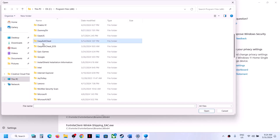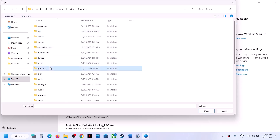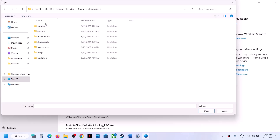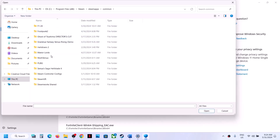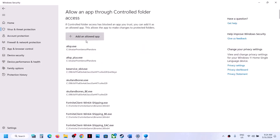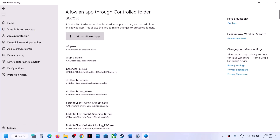Go to the game installation folder. If the game is installed in C drive, open C drive, Program Files x86, then open the Steam folder, SteamApps, then Common. Open the game folder, select the game exe file, and click Open. Again click Add an Allowed App, Browse All Apps, and this time open the MultiVersus folder, Binaries, Win64, select that exe file and click Open.